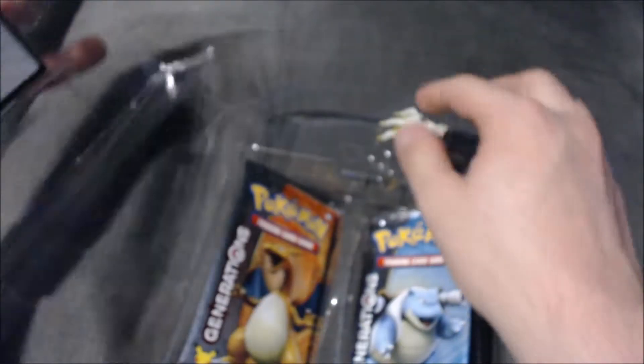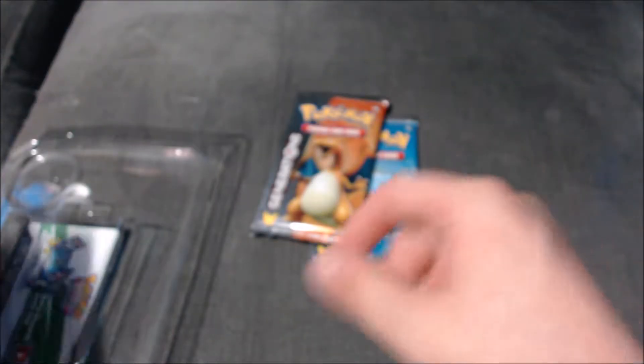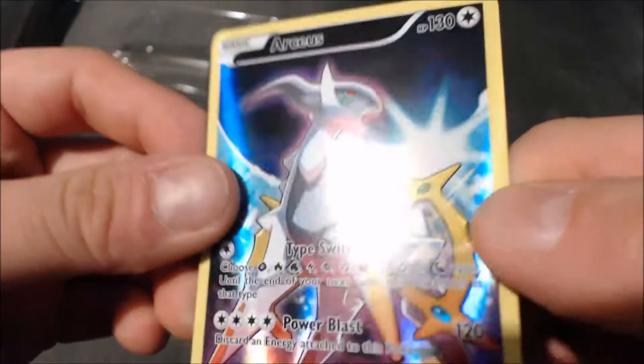The box comes with your little poster that all these boxes come with now. Here's your little Arceus pin - cool little pin there. We got our two packs: a Blastoise and a Charizard pack. We got our Arceus card, it's a nice looking card, full art.